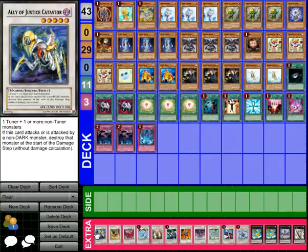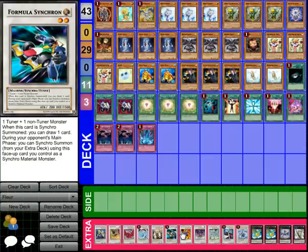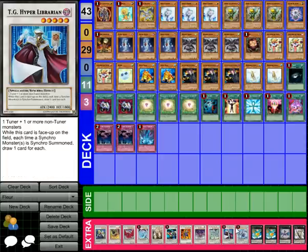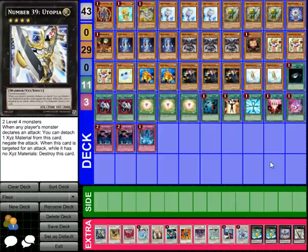For the extra deck we have: Ally of Justice Catastor, Armory Arm, Black Rose, Bryo, Colossal Fighter, Formula Synchron, Gaia Knight the Force of the Earth — best card ever — Scrap Dragon, Stardust, TG Hyper Librarian, Trishula, double Leviair, single Leviathan Dragon, and a single Utopia.